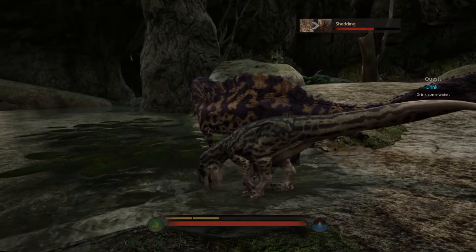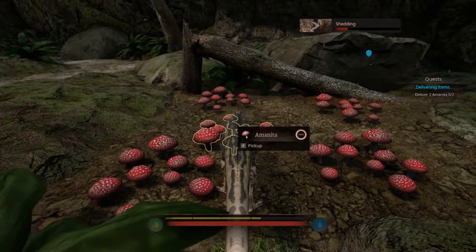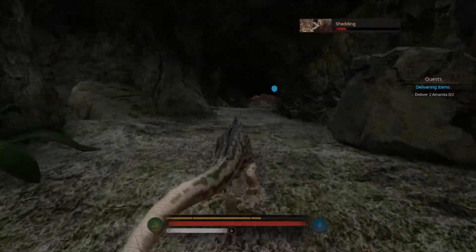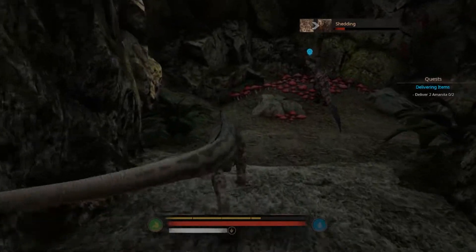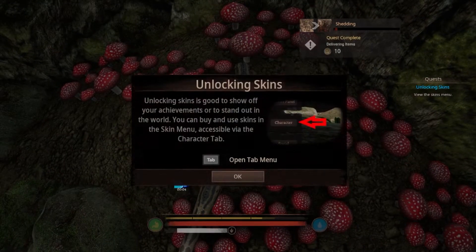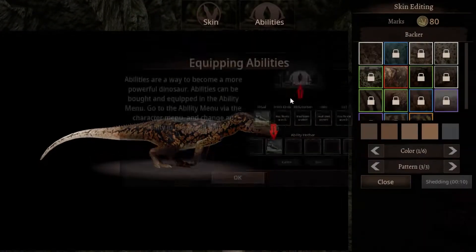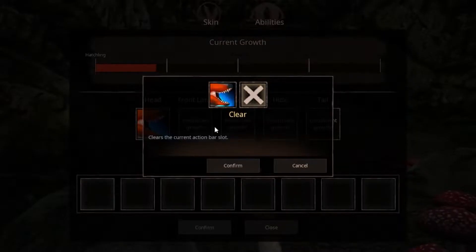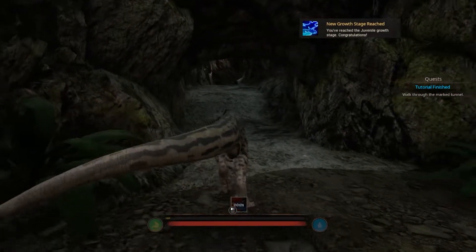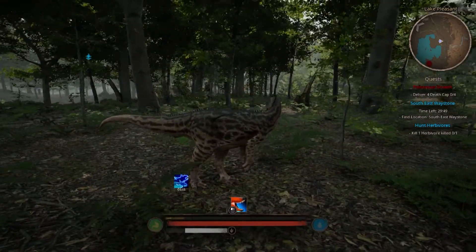He's pretty big already. Oh my god, look at him grow — he's growing fast! We now got to take these mushrooms from here to there. I already showed you the skin thing, but anyway this tells you your abilities — so we need to equip our bite. And here we are outside. Welcome to Path of Titans.